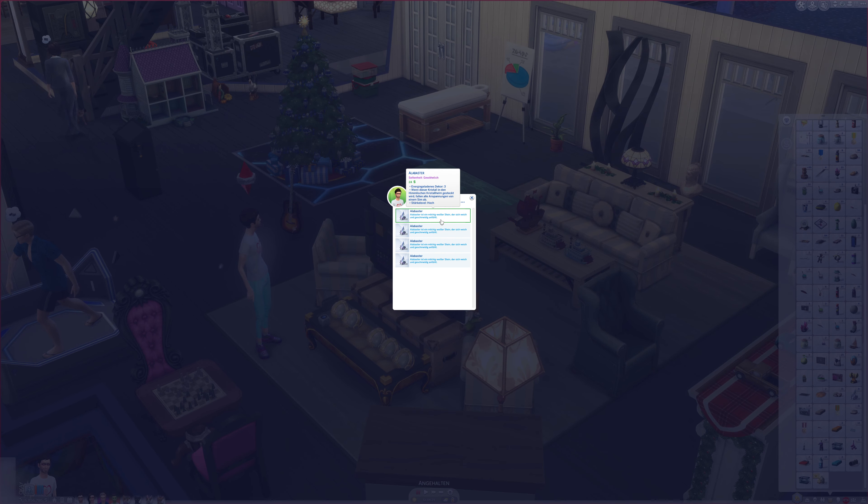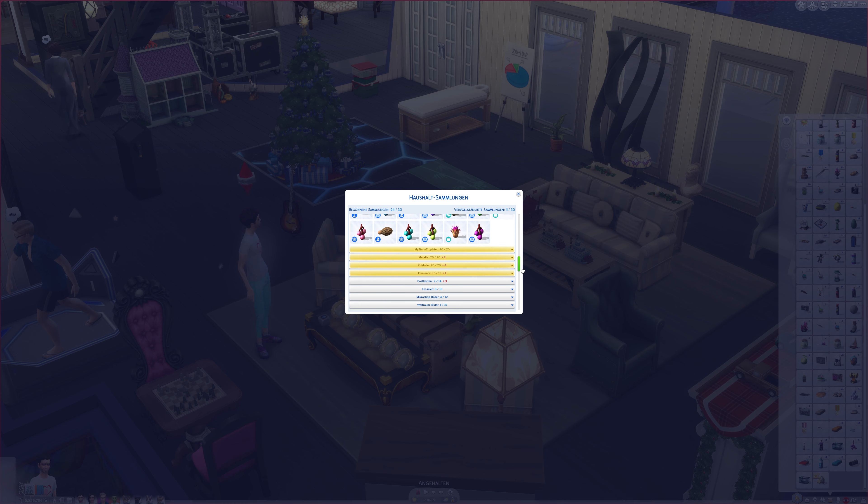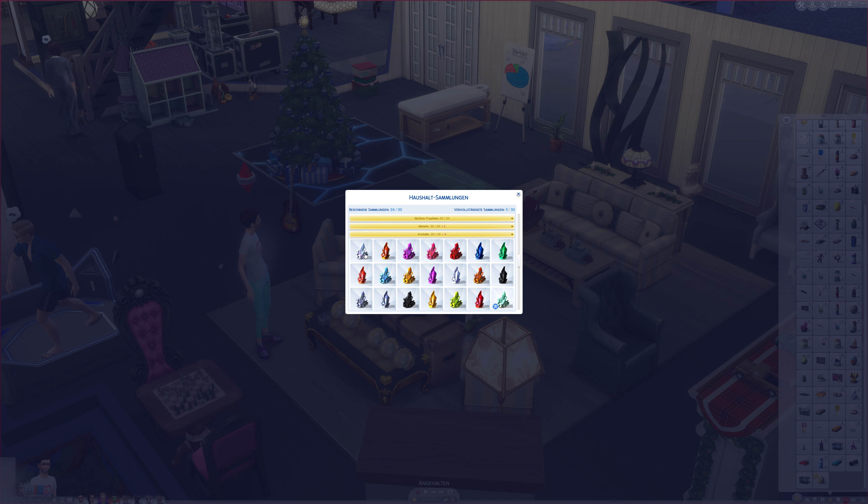I only have alabaster. So the crystals have different effects on what they do, and some of them are actually pretty good. So the alabaster removes tension. Maybe we should go in here — there we can see them all. So that one removes tension, that one removes boredom, that one removes embarrassment, that one removes sadness.